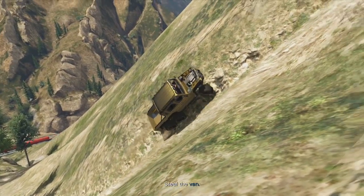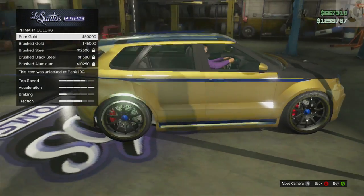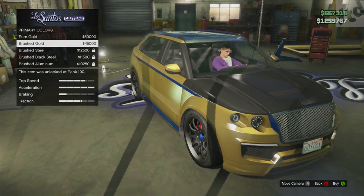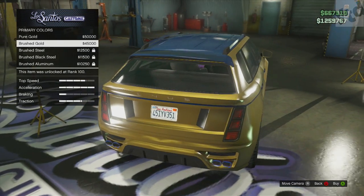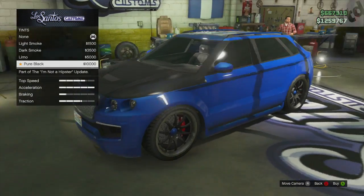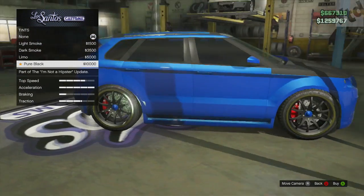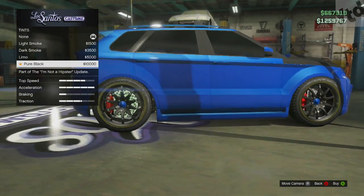They added two new paint jobs: pure gold for $50,000 and brush gold for $45,000 — really cool paint jobs if you're tired of chrome. If you head over to Windows, you can get a pure black tint for $10,000, and it's pretty much pure black — almost impossible to see inside.